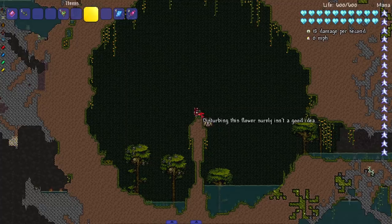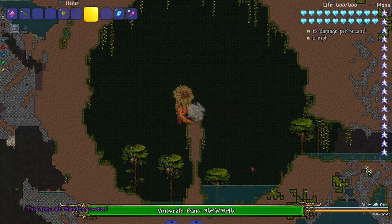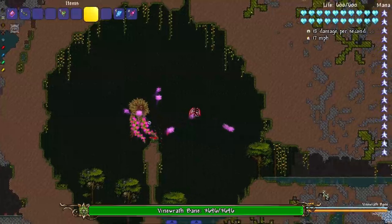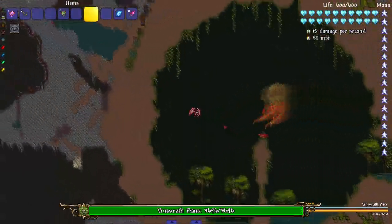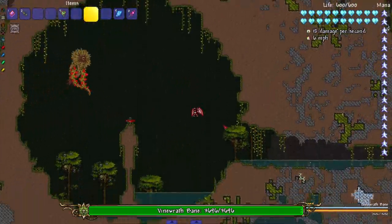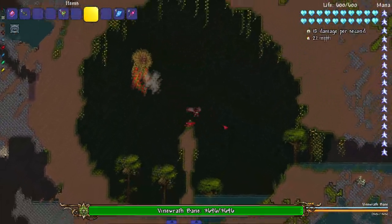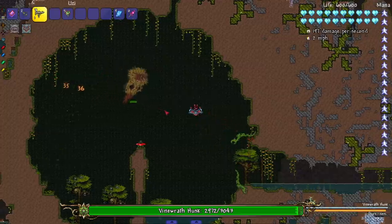Disturbing the flower summons the Vine Wraith Bane. The fight is completely different — it does a needle attack and shoots out little purple projectiles. The old fight had attacks that were hard to see coming, which is never fun. With this overhaul, you can actually read and react to the attacks, which is how a good boss fight should work.